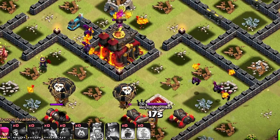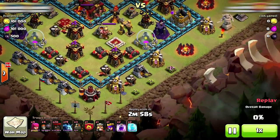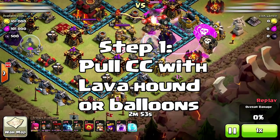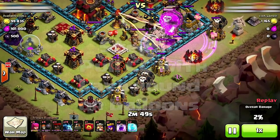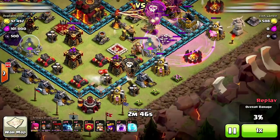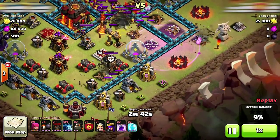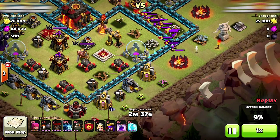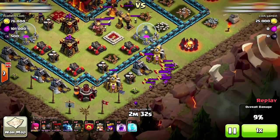That was a pretty clean three-star, so let's start over and break it down into a few simple steps. Step number one is to pull the clan castle troops — you can do that with your Lava Hound, since it's like an air golem and takes a while to die. If the clan castle has tons of troops inside, you won't have to worry because the Lava Hound still explodes and its minions can pull troops too, so you might need two or three Lava Hounds.